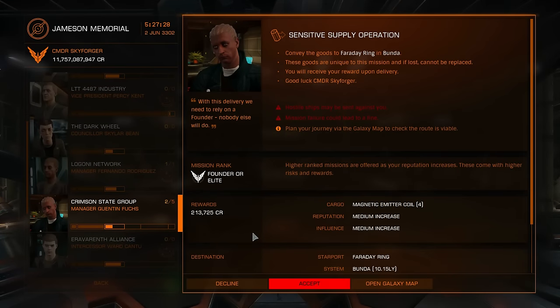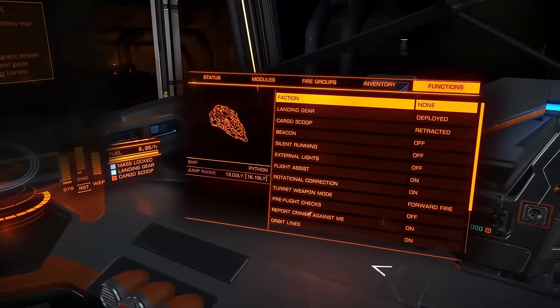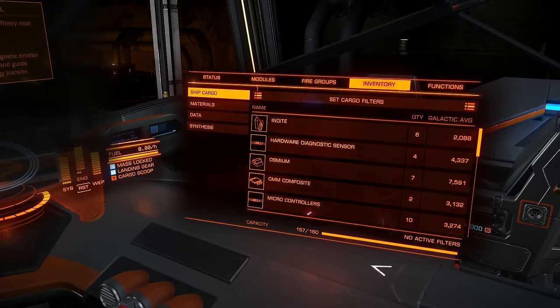Magnetic emitter coil can be bought at some markets. I got mine from missions — they usually give four of those, so it's plenty, and missions with this reward are quite common. Always check eddb.io when you need to fetch goods for missions; you can find nearby commodities and see where to buy blueprint materials. It will save you a lot of time.